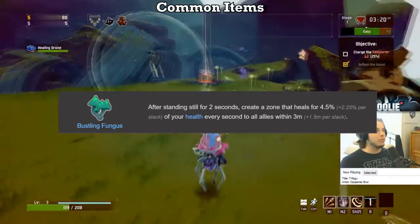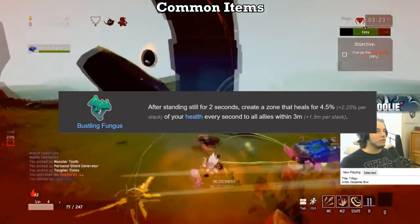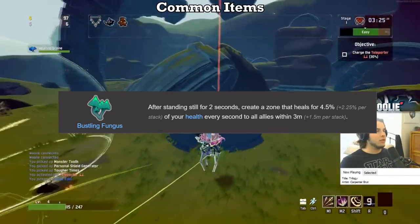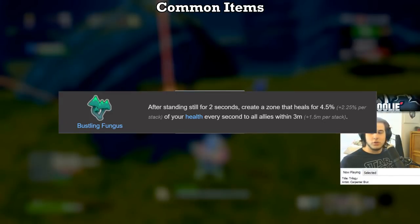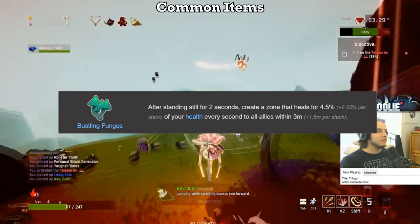The Fungus gets an S on the Engineer and a D on everybody else. No surprise here — Fungus is amazing on the Engineer due to his turrets always being stationary and therefore always getting the healing bonus. For the rest, however, the only time you need to be stationary is to purchase something, and even then, if you're standing still long enough for the Fungus to kick in, you'll get swarmed by enemies shortly after, so it is absolutely not worth the tiny health recovery.